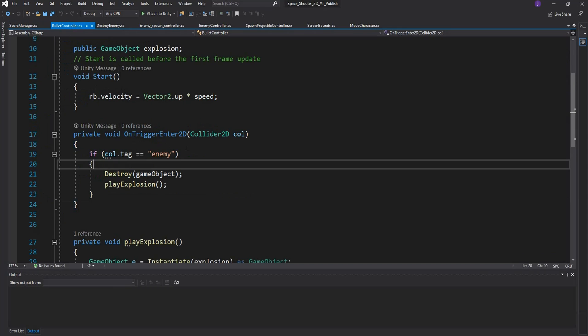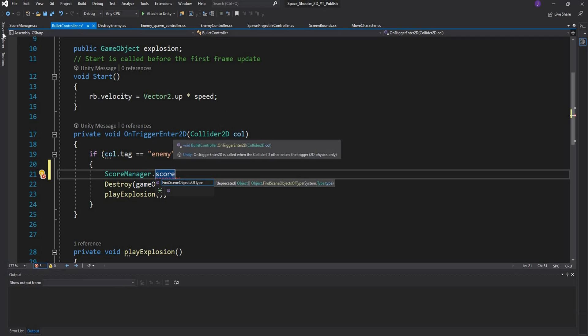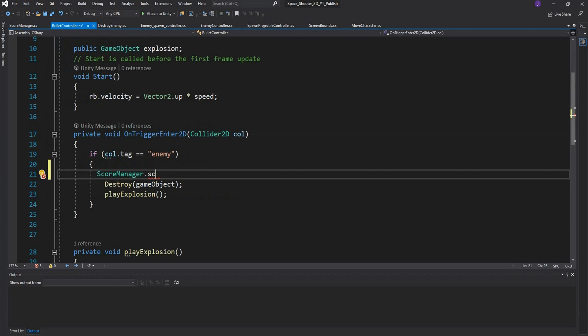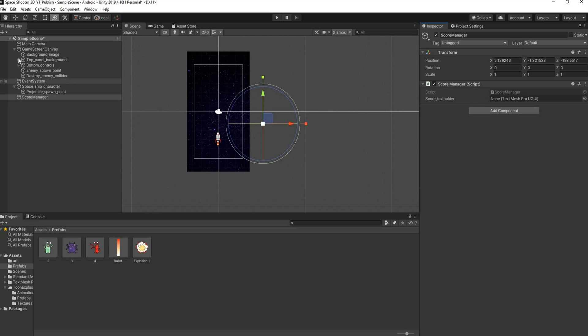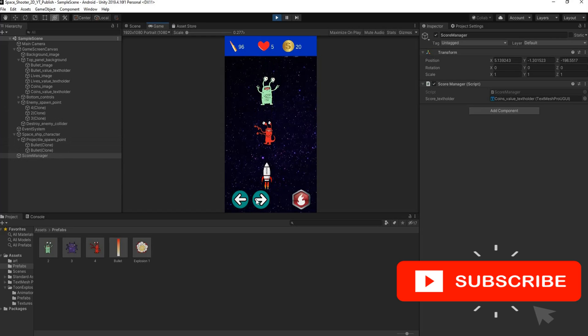Head to the bullet controller. In the OnTrigger event where we hit an enemy, we want to add 10 points to the score. To access the score variable from another script, go back to ScoreManager and make the score variable both static and public. Back in the bullet controller, you can now type ScoreManager.score += 10. Drag the score text holder into the ScoreManager in Unity, save, press play — the score starts at zero, and each time we destroy an enemy it adds 10 points.